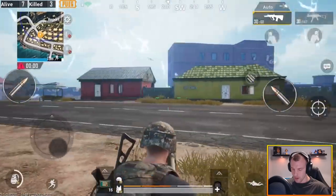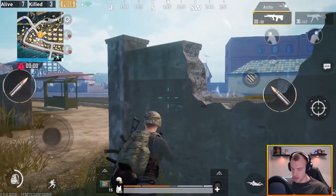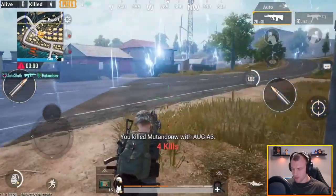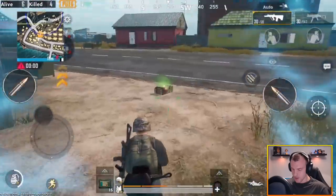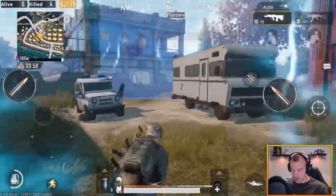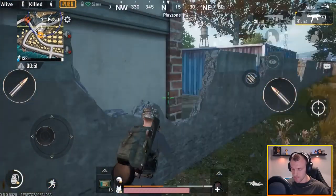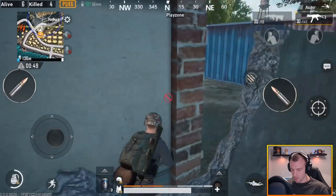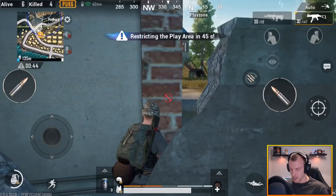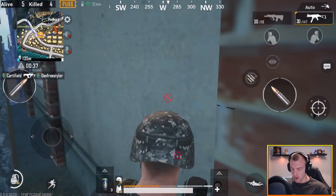I hear a guy over here running from the circle — there he is! That was close; I didn't really even need to scope in there but I did. I'm gonna quickly check even though it's in the circle, just in case he has any boosts. Probably didn't need to do that to be honest. We have another guy — he's gonna be running out of this house guys, so I'm basically gonna take him as soon as he does, unless he's sitting there. Maybe he heard me. Can't come from behind me — I'll take that boost while someone's shooting.